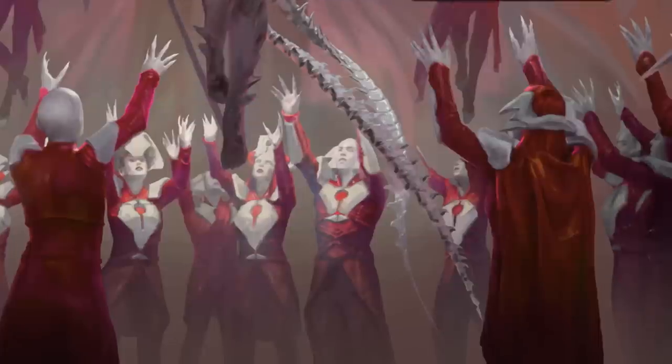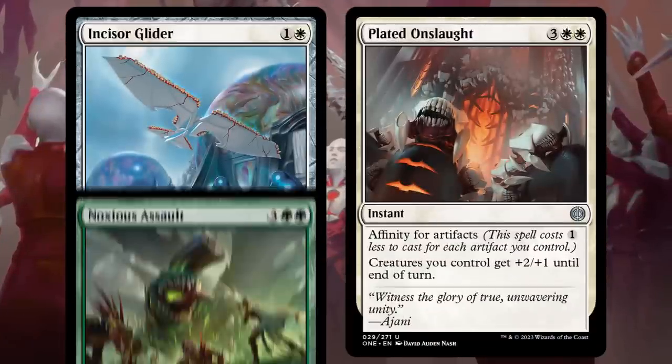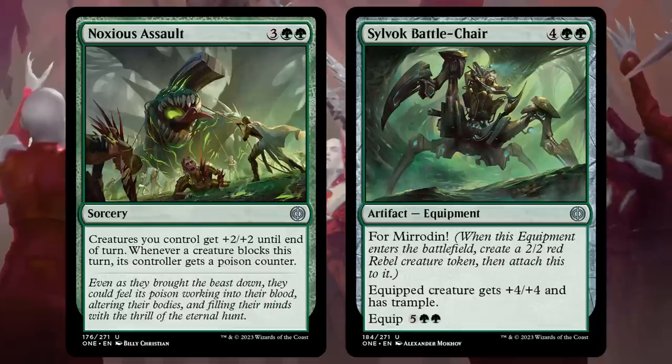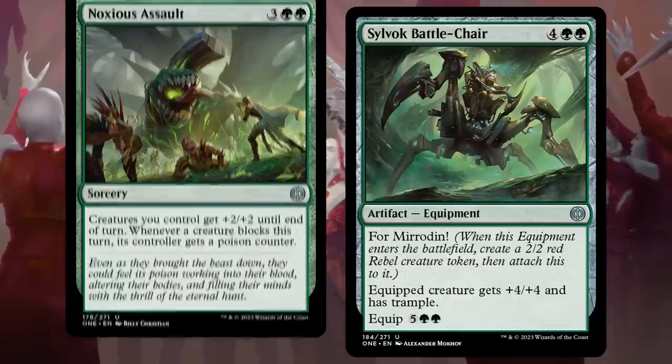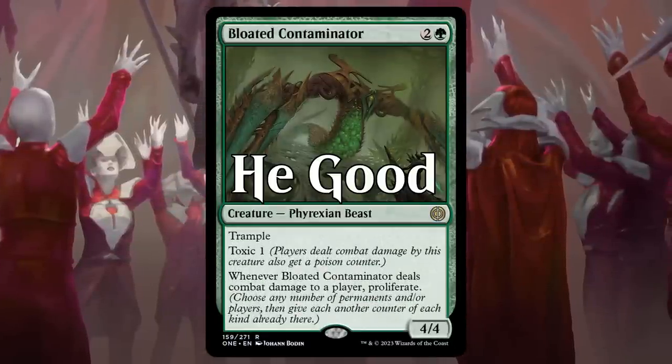Other great cards for this archetype include Incisor Glider and Plated Onslaught, which pump your entire board, Noxious Assault and Sylvak Battlechair, which make it impossible for your opponent to stave off the poison, and Bloated Contaminator, which is just... dear lord, I should not have to explain this one.